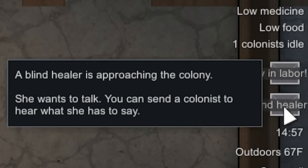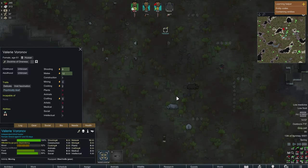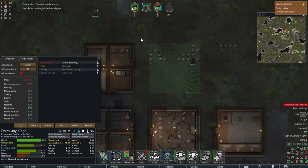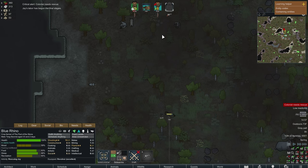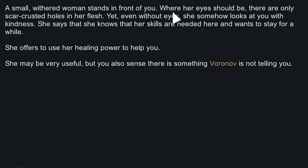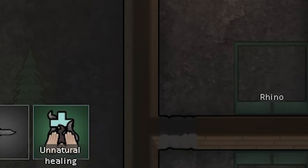Jay is in labor. A blind healer is approaching the colony — she wants to talk. She doesn't appear to have any eyes. I initially send Jay to go talk to her but Jay collapses — understandably, since she's in labor. Rhino rescues Jay while Bay talks to the strange lady. A small withered woman stands in front of you; where her eyes should be there are only scar-crusted holes. Yet somehow she looks at you with kindness. She knows her skills are needed here and offers to use her healing power to help. She may be useful, but you sense there's something she's not telling you. She has unnatural healing — a dark psychic influence that can stop bleeding, restore blood loss, and heal significant injuries, though it may have unexpected side effects.